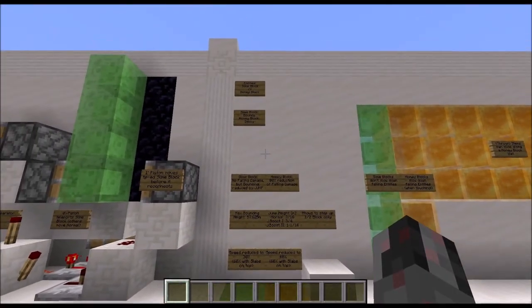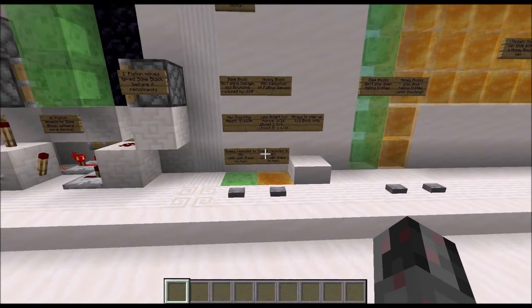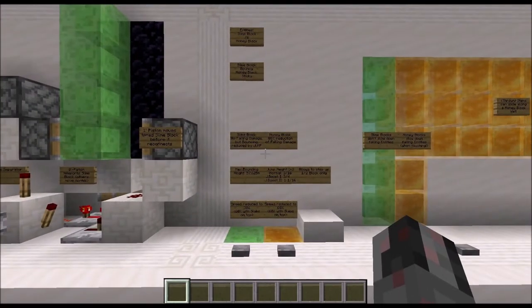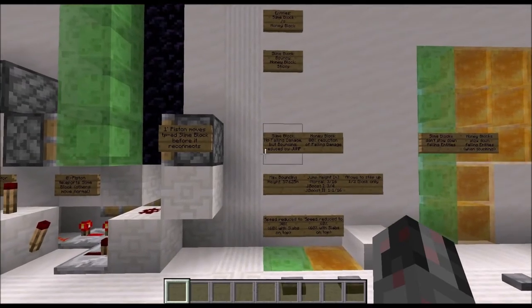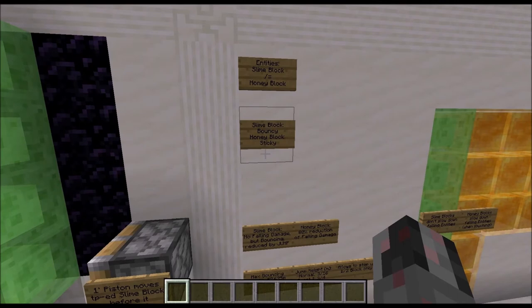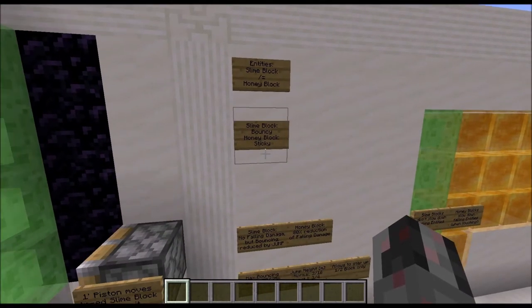Now let's continue with the interaction between slime and honey blocks with entities. Here, for most cases slime blocks and honey blocks behave differently — for blocks they behave the same, but for entities it's different. The most basic way to say it is that slime blocks are bouncy and honey blocks are sticky.